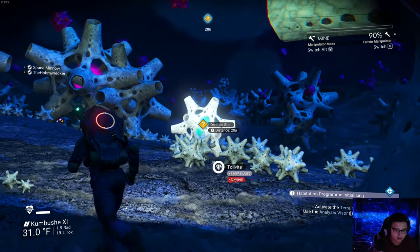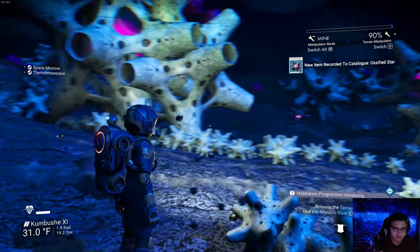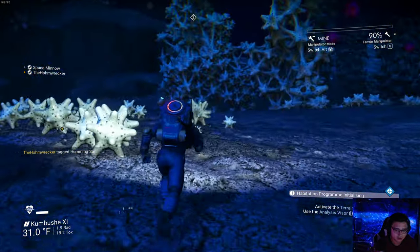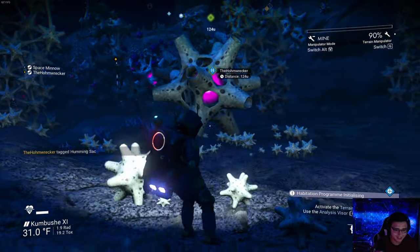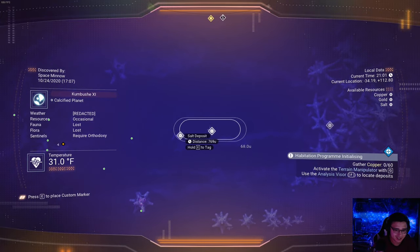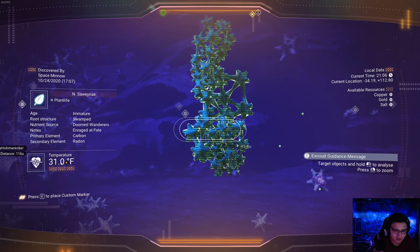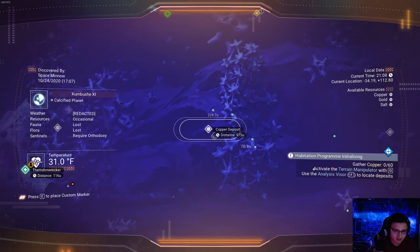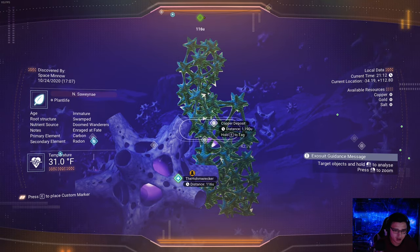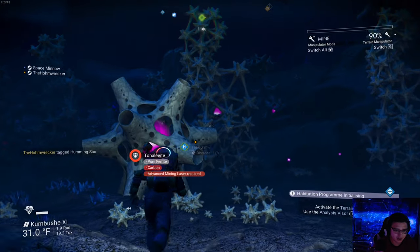What is this? Oh, a star! We got something cool — what is it? I got a humming sack. I think my star sounds better than that. Salt deposit, gold deposit — oh I got an albumen pearl! Okay, I'm finding the copper deposits now, down 640. That's a thousand away. This one's 700. This one's 392 — that's the one I'm heading towards.